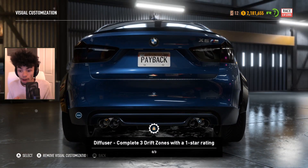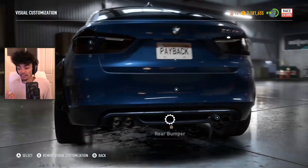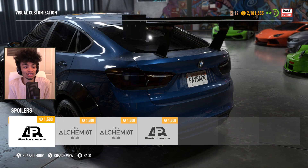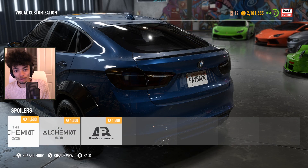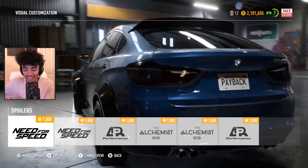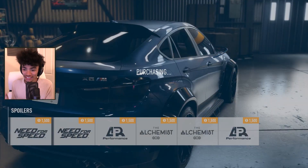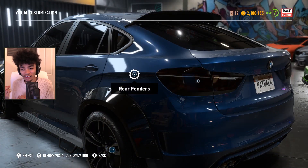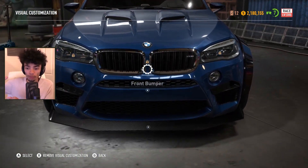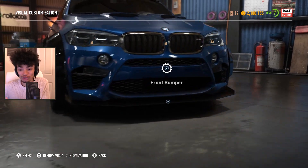I was surprised at how many parts are available. I wasn't sure how much you can actually customize the BMW X6 because it's just an SUV — a big SUV. When it came to the wings, it was a little bit awkward. For example, we have some really tall ones that I don't necessarily think suited this car, and the blacked-out lights made the wing look a little bit weirder. So I just went with the normal ducktail that goes off the top of the roof — probably one of the best options.